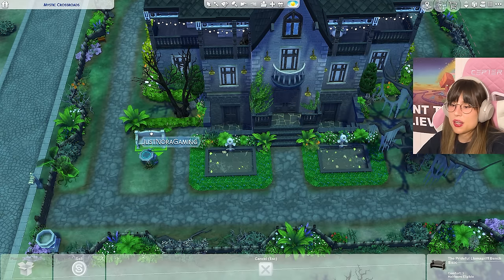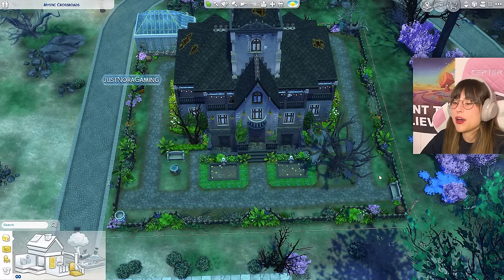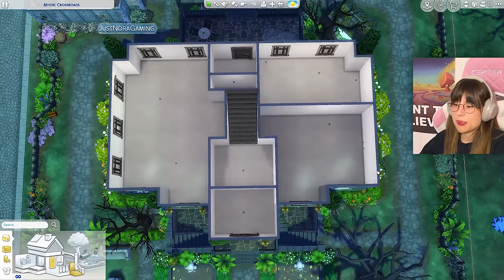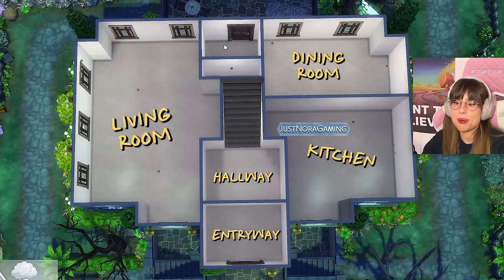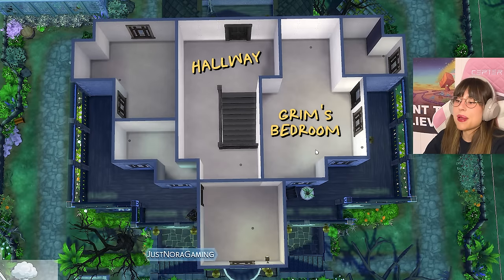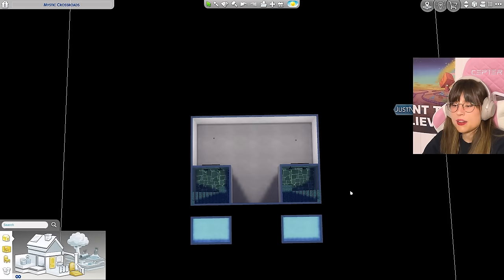I kind of want to change the pathway area, but I'll think about that and do the interior first. I've already done a layout on both floors. On the first floor: an entryway, hallway, living room, kitchen, dining room, and a mud room with a little half bath. On the second floor: a hallway, Grim's bedroom with an ensuite, a guest bedroom, a normal bathroom, and Grim's office.